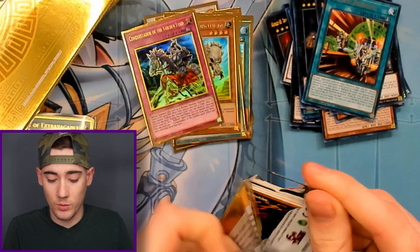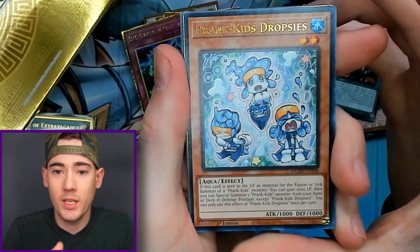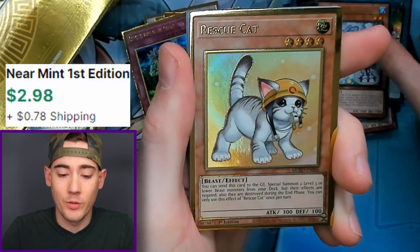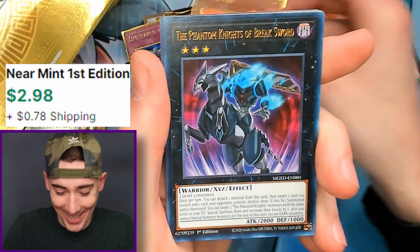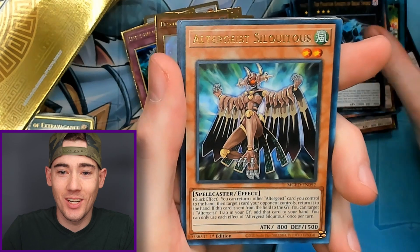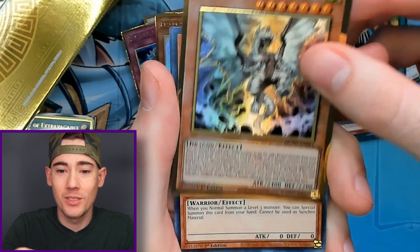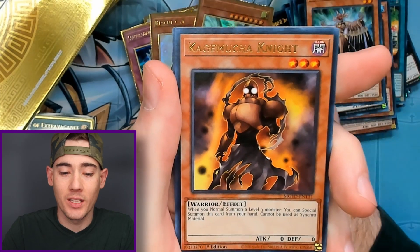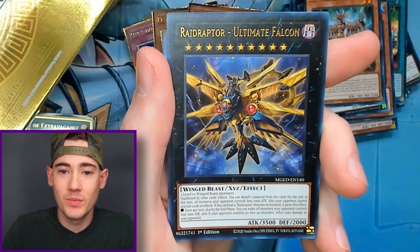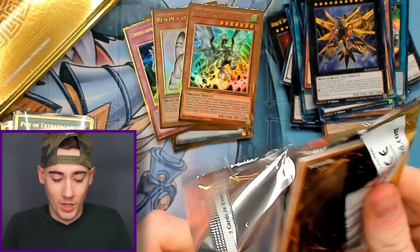Last pack of the second box. We got Prank Kids Dropsies, Rescue Cat — yes, I wanted this one too, not gonna lie. The Phantom Knights, Altergeist, Tempest Dragon Ruler of the Storms, Cage Moocha Knight, and Raid Raptor Ultimate Falcon. I'm pretty stoked about the Rescue Cat.